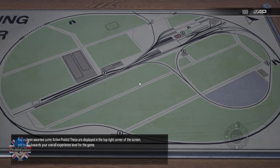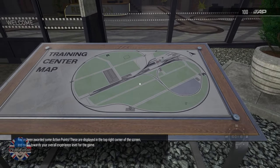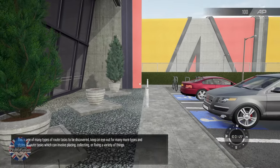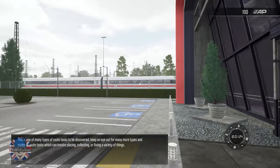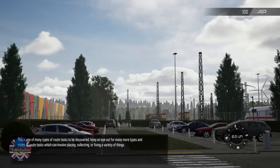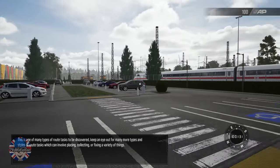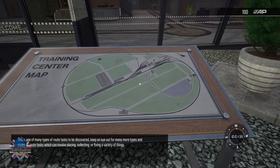You've been awarded some action points. These are displayed in the top right corner of the screen and count towards your overall experience level for the game. This is one of the many types of route tasks to be discovered — keep an eye out for many more types and styles of route tasks, which can involve placing, collecting, or fixing a variety of things.